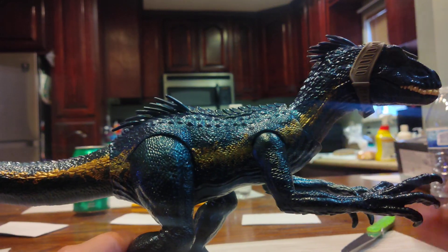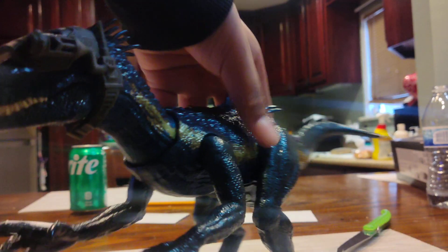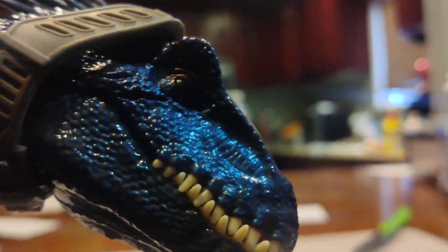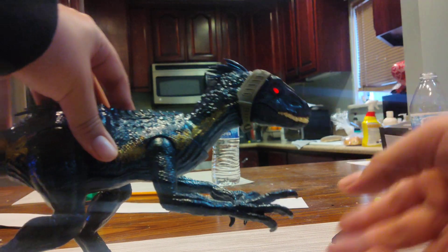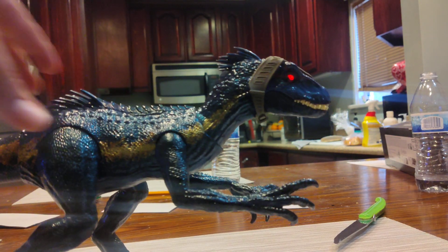This figure has the endoraptor from Fallen Kingdom. Here's the side where the tactical gear is, if you can see it, because I know this figure is dark. Let me give you guys a close-up — its eye glows. And I think if you move your hands, it also makes the eye glow and also makes the head move. Which is great.